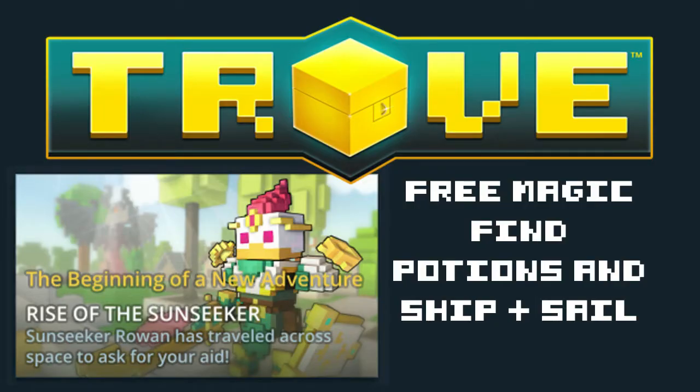Hello guys, Woohoo here, back with another video. This time around guiding you through the Rise of the Sunseeker event, where we are getting rewarded a ship plus its sail. Also, more importantly, we are getting rewarded two magic find potions, and these magic find potions give 75 magic find for one hour. You get two of them through this event. If you find this guide helpful, make sure you like the video and maybe subscribe — it helps me out very much. Without further ado, let's jump into step one.